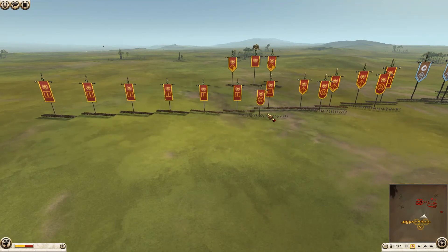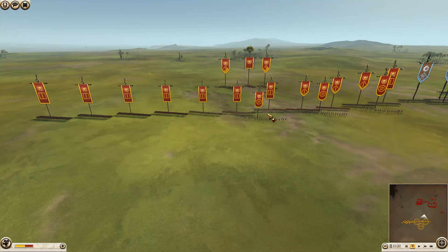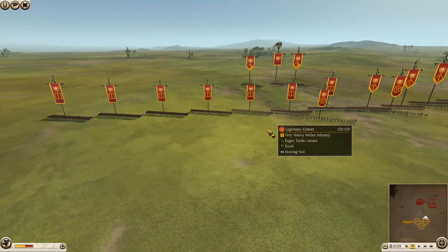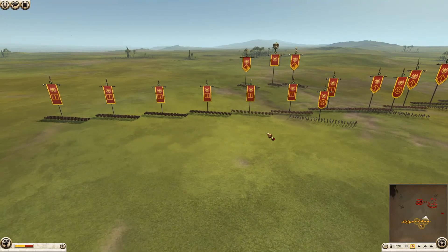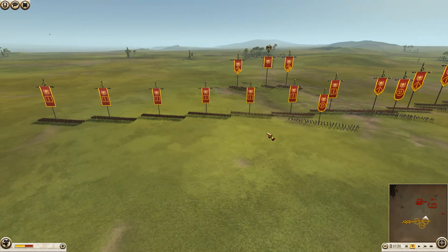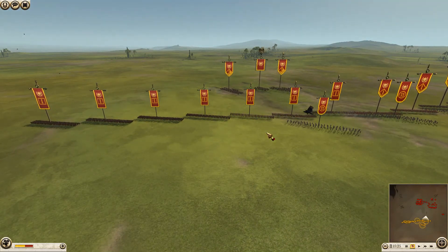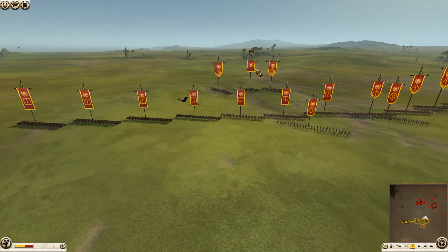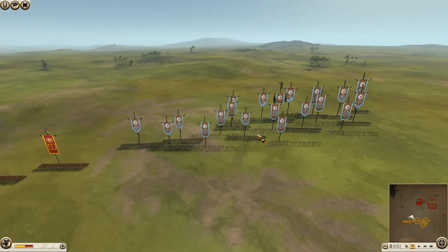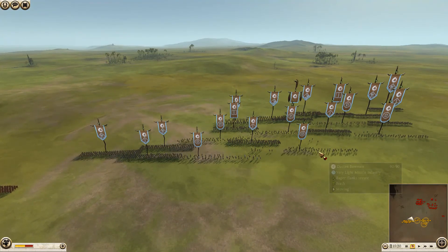On the other side we have Rome, being commanded by Crican, who is actually the guy that sent the video in. He has brought with him three units of Syrian archers, three units of legionary cohort, one unit of veteran legionnaire, one Praetorian, two Hastati, two units of Equites, one unit of first cohort, an armored legionnaire, and his general is a normal general's bodyguard unit.